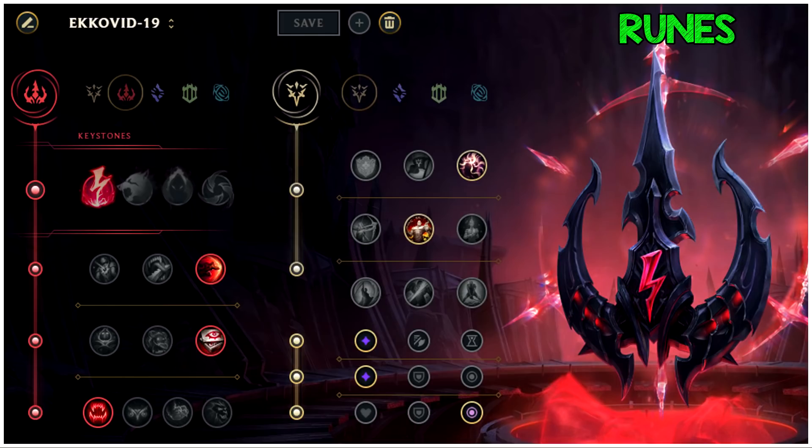Those are the three Echo rune pages. Right now my favorite is Inspiration. At the start of preseason it was Sorcery, and in the middle it was Precision. I tried all of them and liked all of them, but right now I think Inspiration fits my playstyle best. It's up to you to try every rune page and see which works best for you, because everyone plays differently.